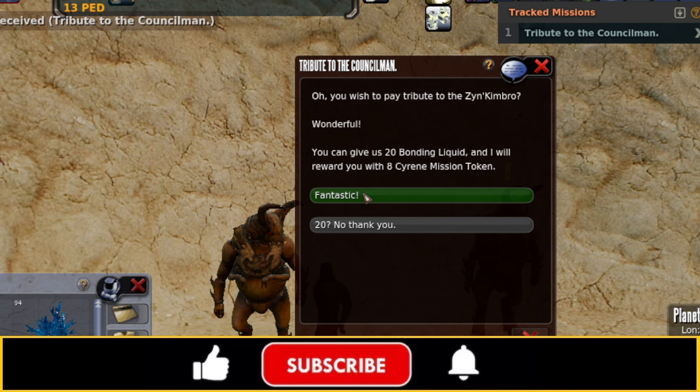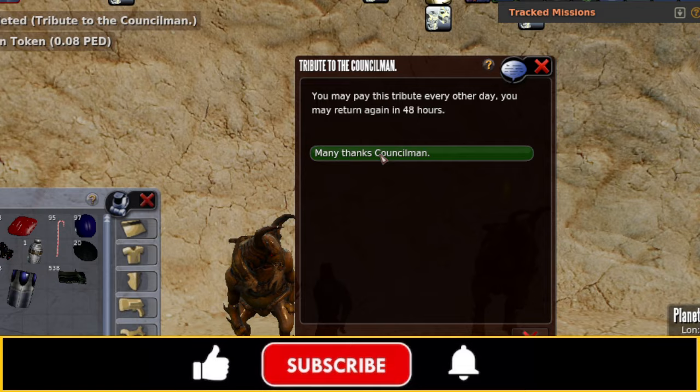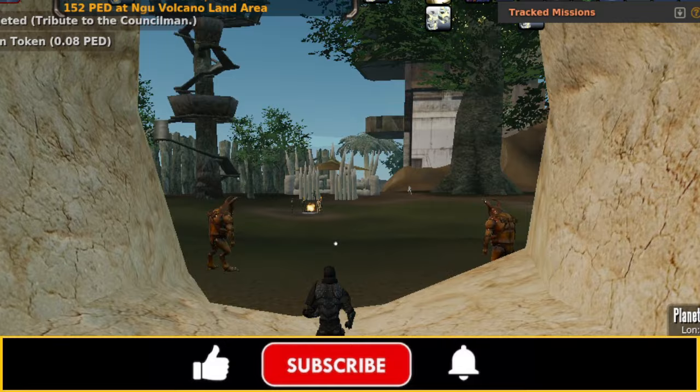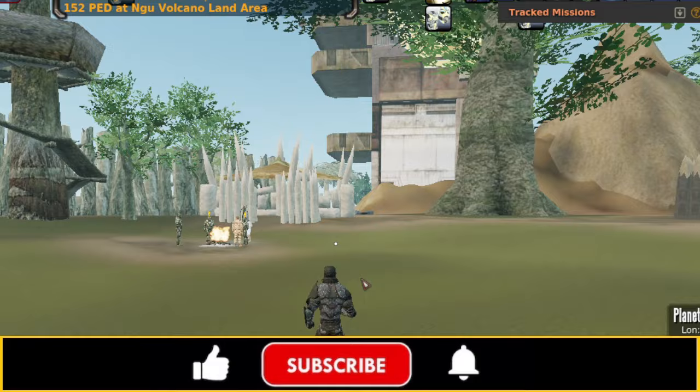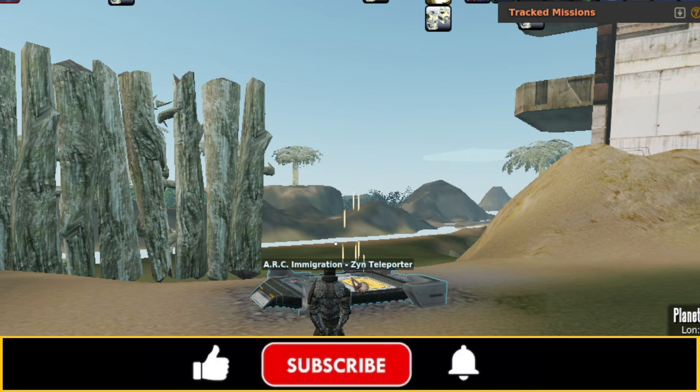The next NPC is the Zim Kimbo Guardian, who will give you Siren mission tokens if you give him 20 bonding liquid. Now bonding liquid is a crafted item — you cannot get the blueprint out of the trade terminal. You have to either buy it off auction or have it drop in your loot; I actually ended up buying mine from another player. But the inputs for bonding liquid make it potentially profitable to craft the bonding liquid, turn it into Siren mission tokens, and sell the Siren mission tokens.